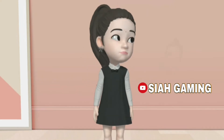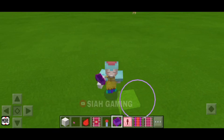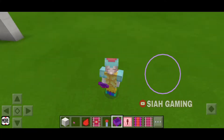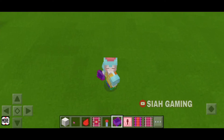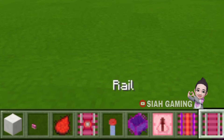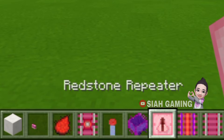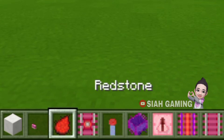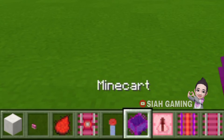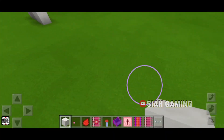Hi guys, click like and subscribe. Today I will teach you how to build a minecart trap trick. The things that you will need are a powered rail, normal rail, detector rail, redstone repeater, redstone torch, redstone dust, any type of button, a minecart, and any block of your choice.